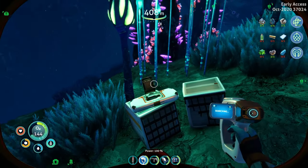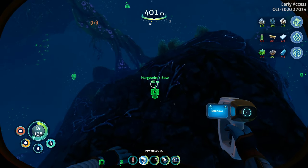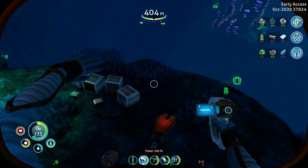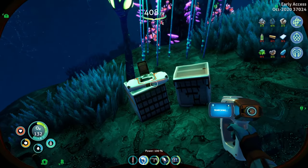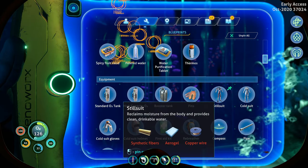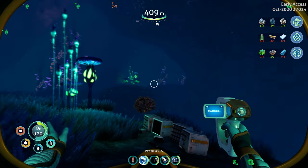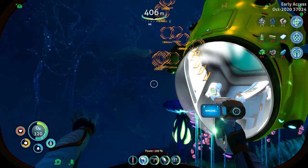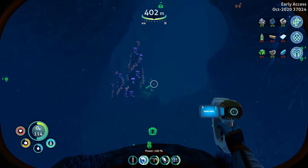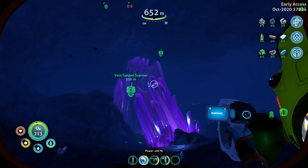I wish I'd found this earlier. I was down here - Marguerite's base is just up there - and I was heading back to the sea truck when I noticed this data box down here. It's actually got a blueprint for a still suit, which allows you to get water back from the still suit itself. So it preserves the water while you're actually swimming around, which is dead handy.